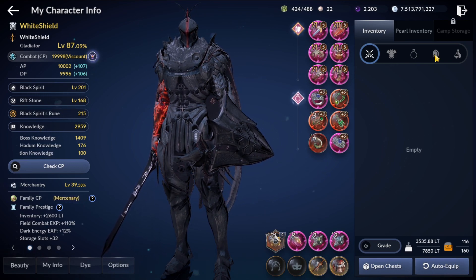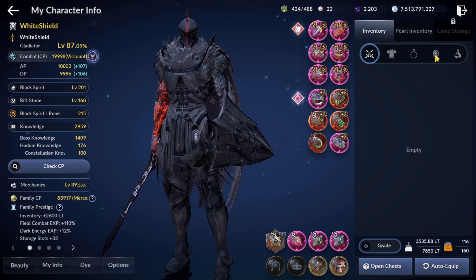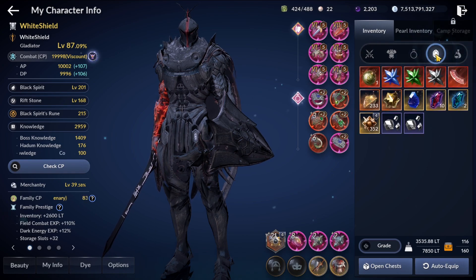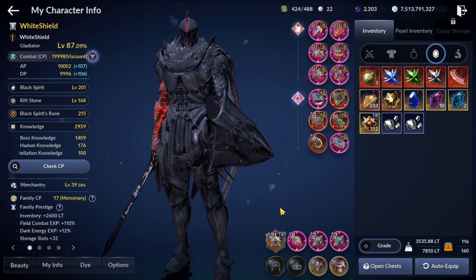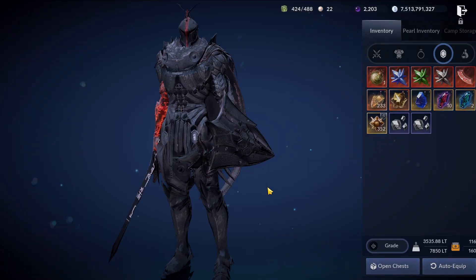The fastest way, but also the way that carries the highest risk, is to enhance something. So first up let's try to gamble our sushi — for that we'll need to jump to the alchemy lab.